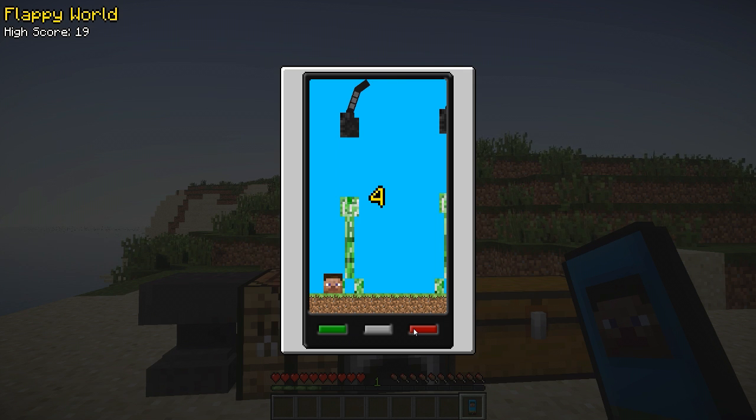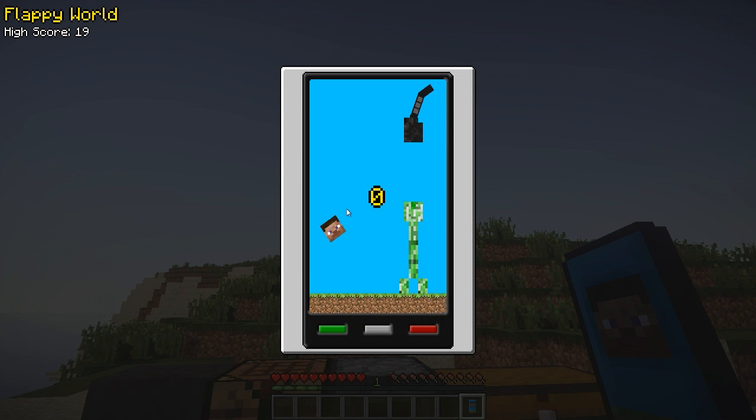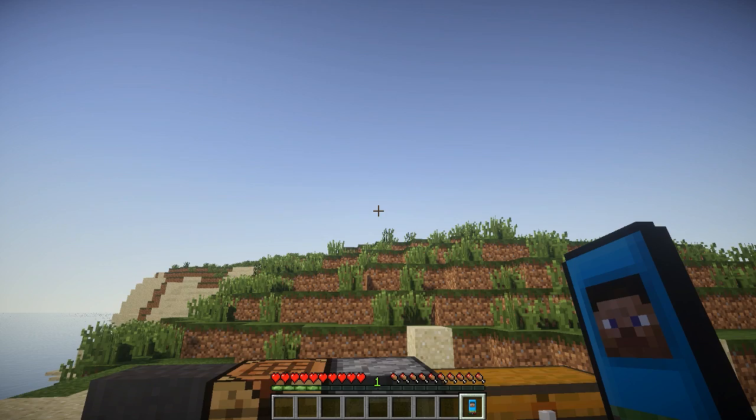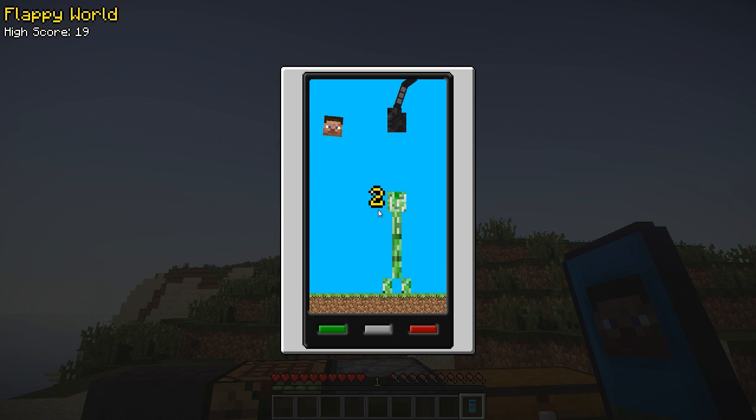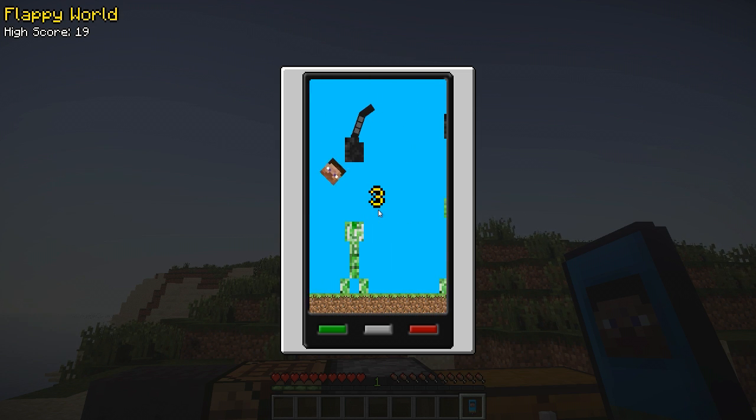Let's talk about the UI. We have three little buttons down here — the red, white, and green buttons don't actually do anything, they're just decoration for the phone UI. Once you die or fail, you can't hit any buttons to restart. What you have to do is hit escape and then re-click back into it and the game starts again. The controls are simple — all you need is the spacebar to make the head do the floating jump.